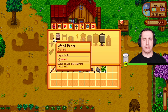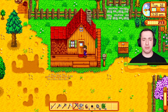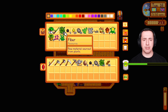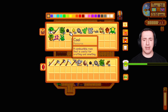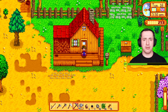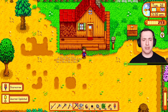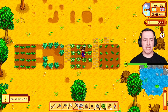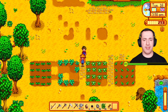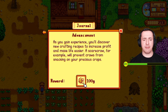A scarecrow - what do we need? Wood, coal, and fibre. That is quite possible! I've got loads of wood, we've got coal, and fibre we've got loads of as well. I have a scarecrow! Where should we put it to terrify everything? Let's put it there. Brilliant. So if we look at the journal now, we've done that and we get 100G for it.